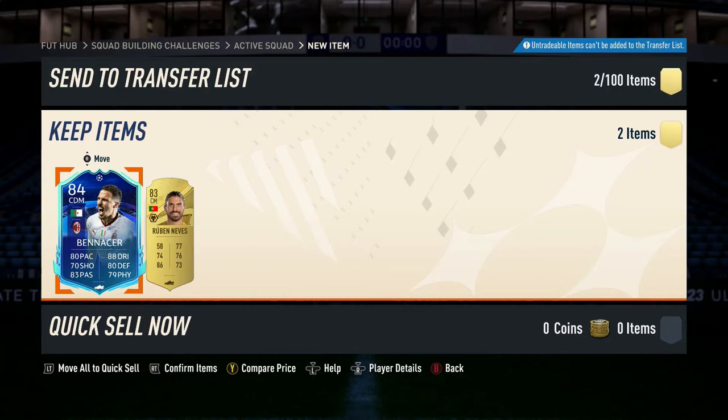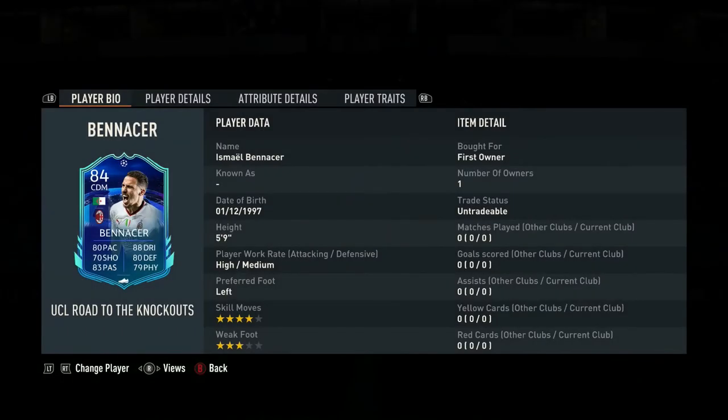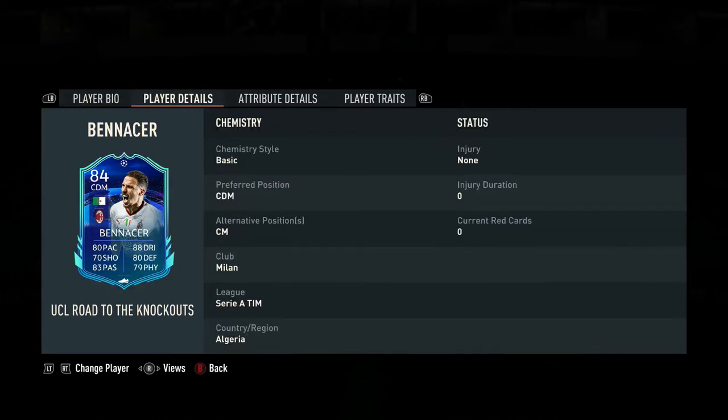We're going to take an in-depth look at the card. He's about 25 years old, 5'9", with high/medium work rates — that's important to note for a CDM. He's left-footed, so play him on the left side. Three-star weak foot, four-star skills. He defaults as a CDM, but you can also change the position to center mid, which is very important and which I will explain.